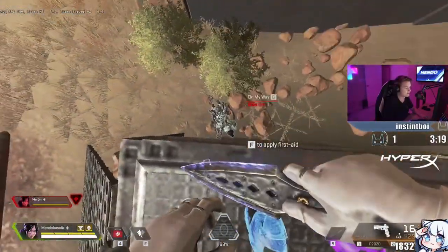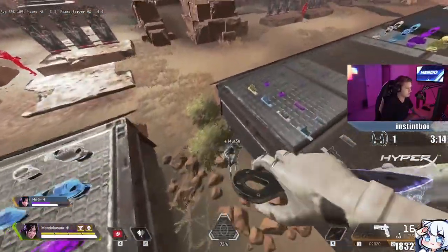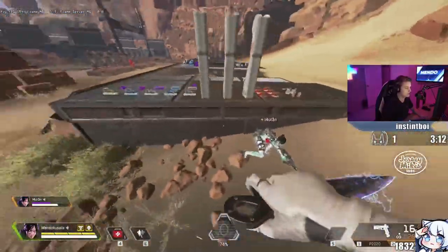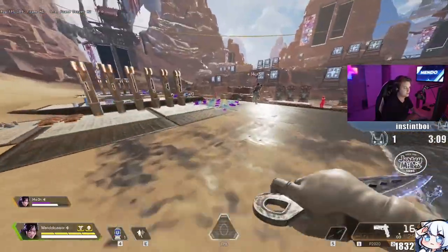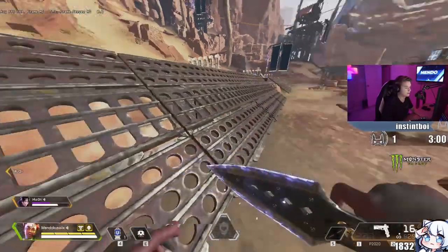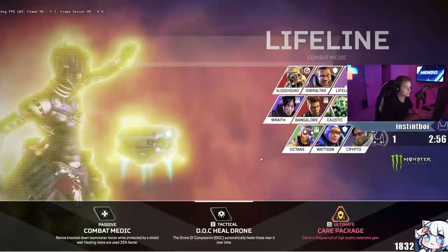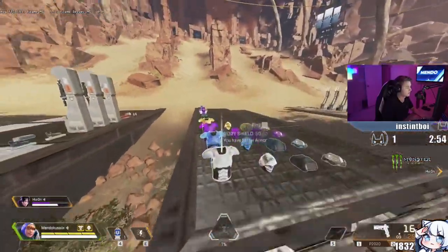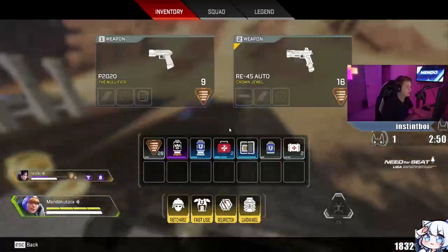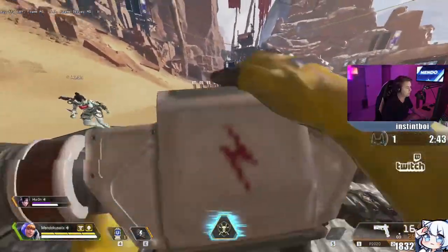Okay, so now I'm just gonna be above her and tap - and she's healed back up. She has armor and health, she can shoot, she can throw grenades, but she can't heal. But she can still shoot.